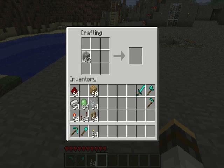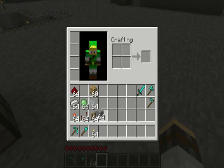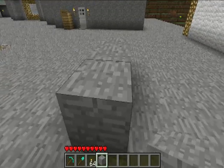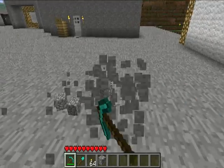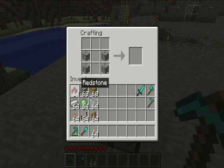Let's make a piston. To do that, you need 4 cobblestone, 1 redstone, 1 iron, and 3 planks. Actually, it might be cobblestone — I thought it was smooth stone. Oh, and there's a new texture for cobblestone and mossy cobblestone, which is pretty awesome. I believe redstone goes on the bottom. So, there's a piston.